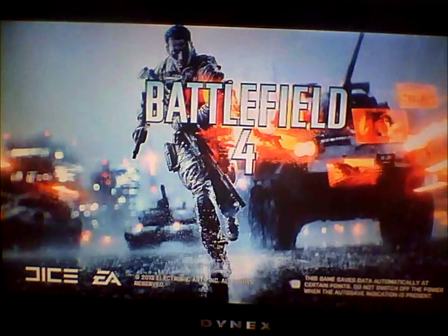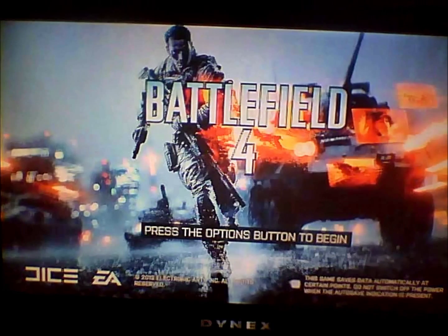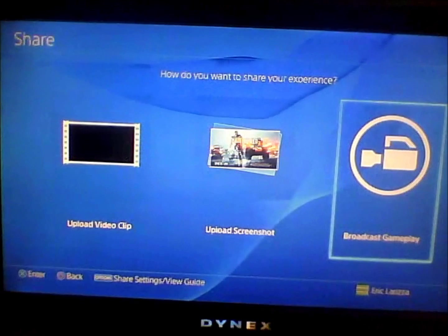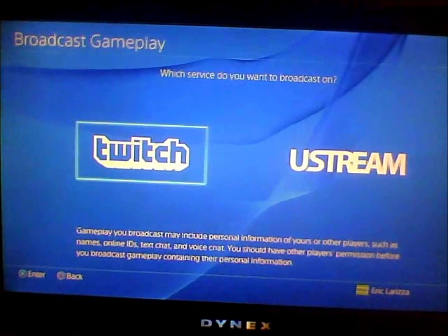Now it's going to say I want to broadcast, so you're going to click the share button again — you should remember what it is right here — click it once. Now you're going to see a third option that says broadcast gameplay, so you can click on that, and then click Twitch.